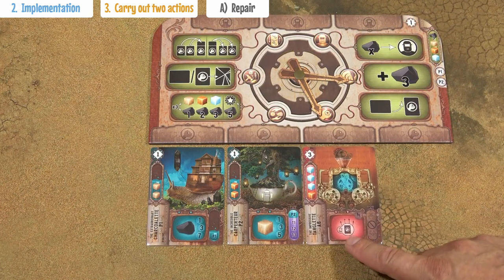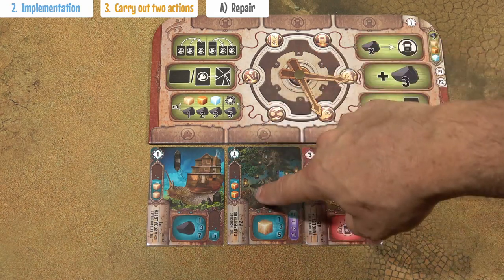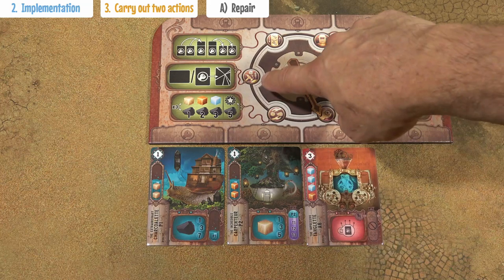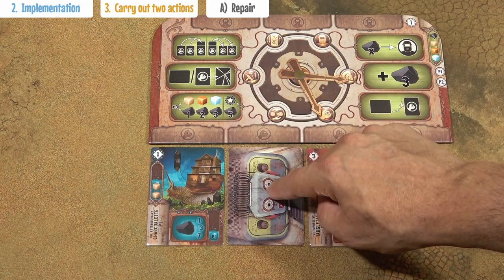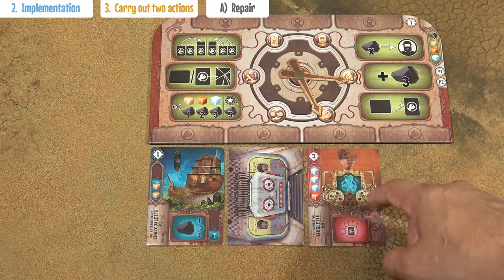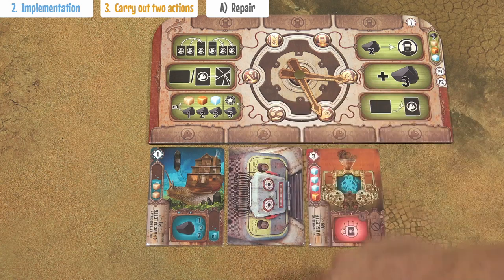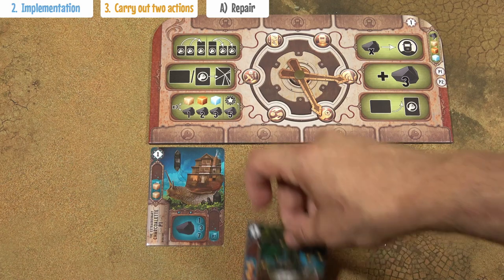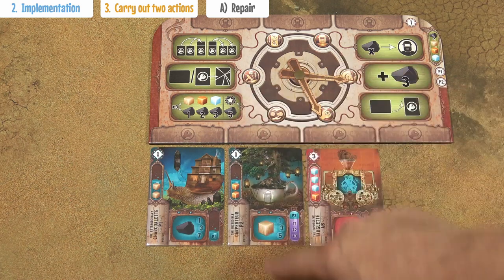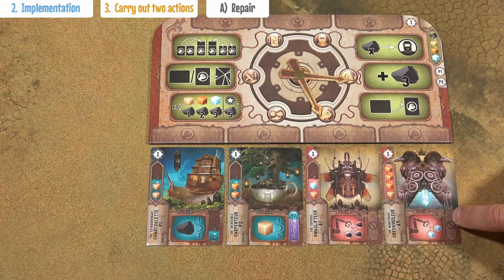This attacking card deactivates 1 slot for all other players. The particular slot is selected by the player who played the card and it could be any slot. The player turns the cards face down, and during his next turn when he uses these machines, this particular one would not be used — it's blocked for one turn. All attack cards have a one-time effect, indicated by this flash icon, and this icon shows that attacking cards cannot be combined.